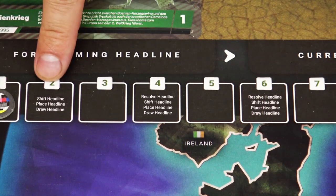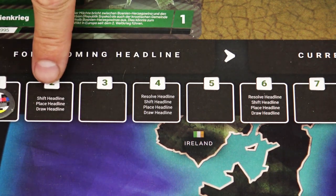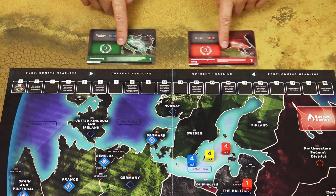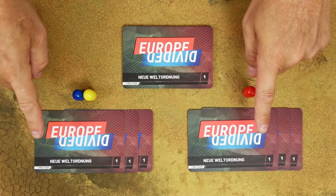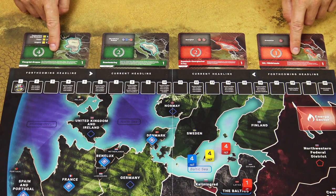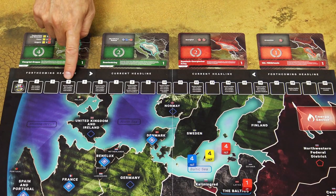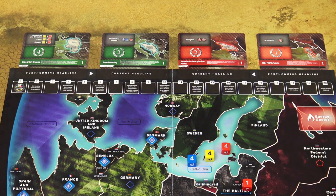Starting with the second turn and then every other turn, you will also perform the headline step. You have to perform the headline actions in this exact order: when you have to shift headlines, move them from the forthcoming headline space to the current headline space. When you have to place headlines, both players choose one headline card from their hands and place it on the forthcoming headline space. When you have to draw headlines, each player draws one more headline card from the headline deck. Starting with the fourth turn and then every second turn, you also resolve headlines.